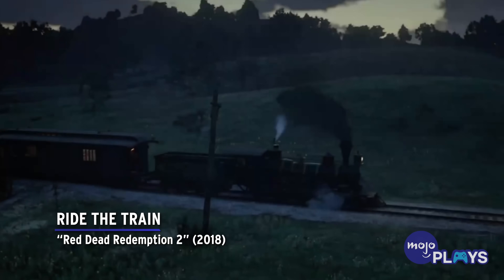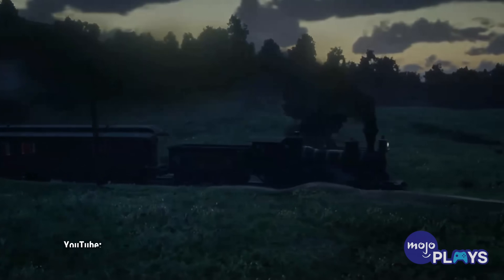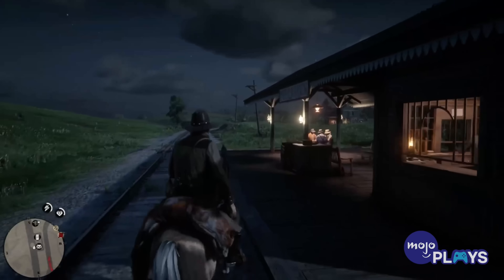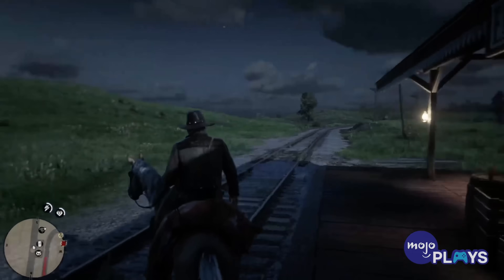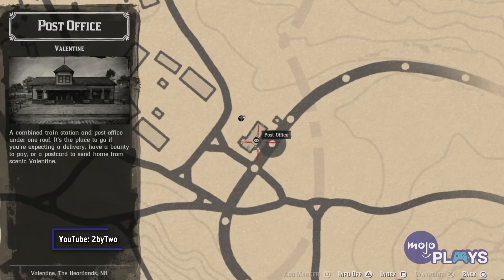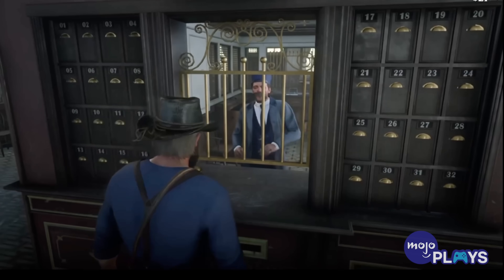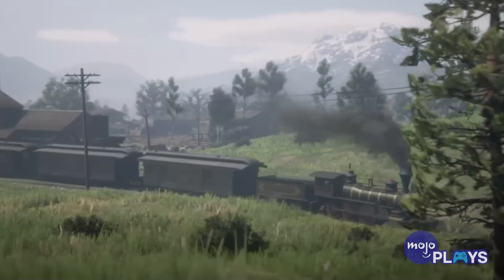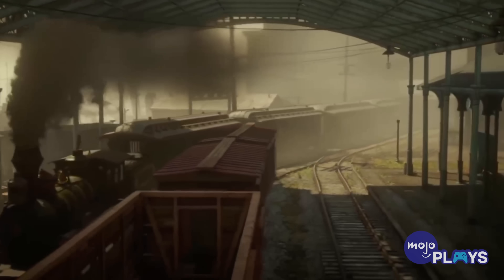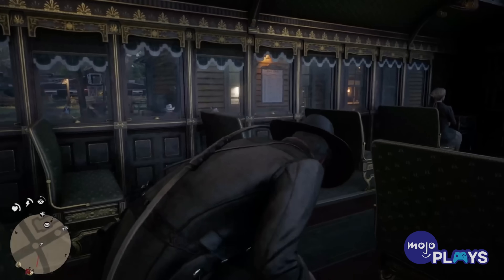Ride the Train — Red Dead Redemption 2. Many players will obviously skip out on any fast travel in RDR2, given how immersive and enjoyable it can be to either walk or ride horseback across the beautiful American west that Rockstar created. However, for those looking to fast travel in style while still ensuring a modicum of immersiveness, be sure to buy a train ticket from a post office, hop aboard, and fast travel to your next destination. While the actual travel itself just takes place over a couple of brief cutscene loading screen things, it's still a really cool way to traverse this vast world more quickly. Plus, you can always just ride the trains for fun and relaxation as a sort of touristic way to explore the west.